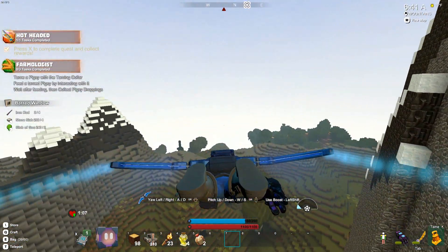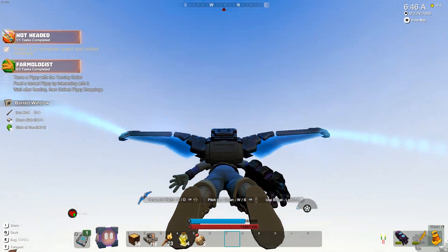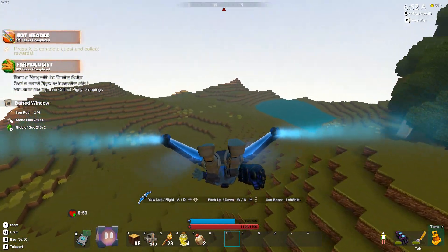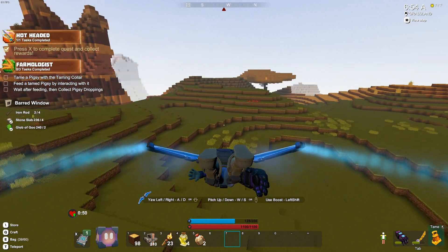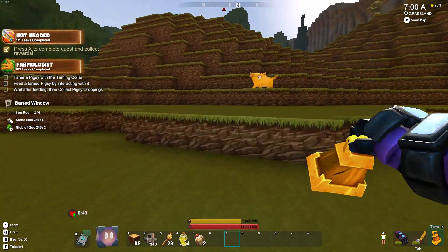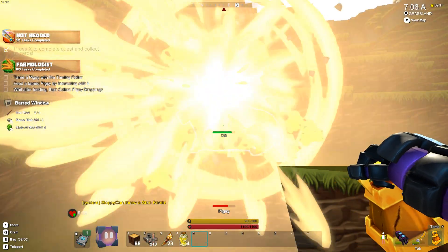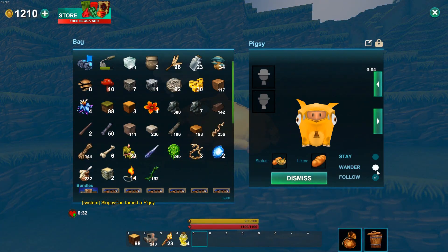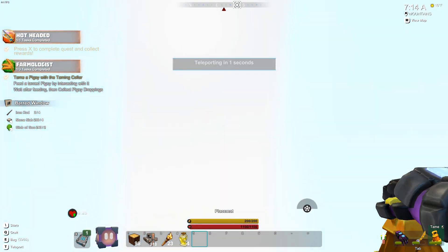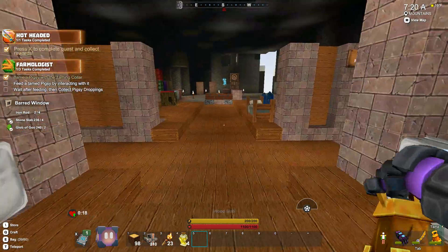We got our savannah one done. Now we just need to go tame, feed, and then collect a pigsy's droppings. The other nice thing about this is while I was doing the savannah, I noticed I was taking a ton of damage and realized I'm wearing obsidian armor. I've definitely talked about this before — I'm terrible at armor. So this is actually giving me the perfect opportunity. I have to go to the corruption to complete one of the quests and get some corruption dust, which is the perfect time to get a bunch of it and make lumite armor. That's the goal.